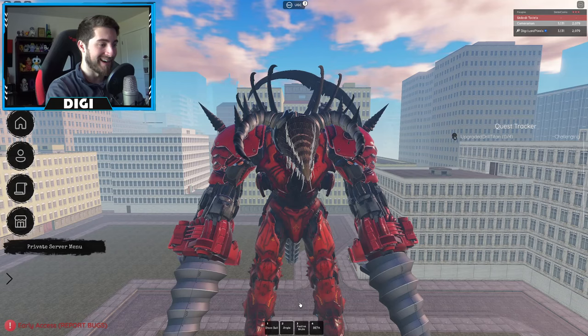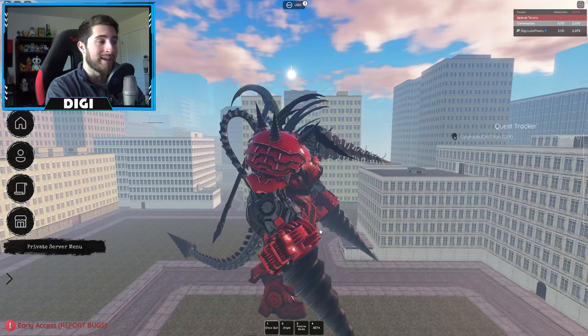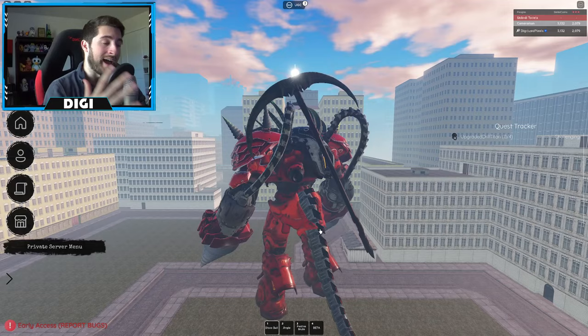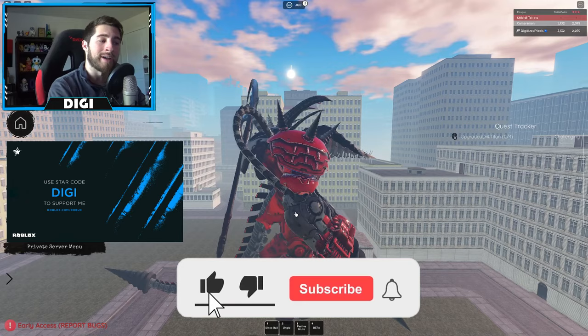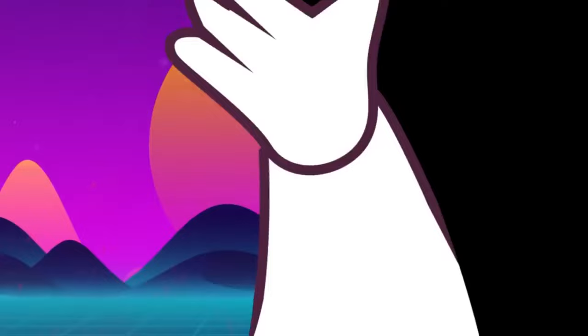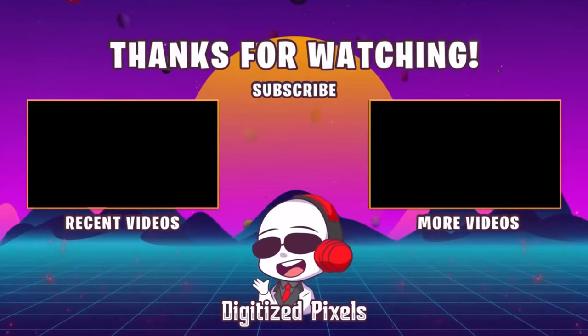Anyways, that is all for today. There is no easy way to do this quest - it is purely just chance, good timing, and patience. If you enjoyed, leave a like, subscribe down below, and join the badge hunting squad today. Use code Digi whenever you buy Robux or premium, and as always, stay awesome, stay cool - good luck, badge hunting, bye!